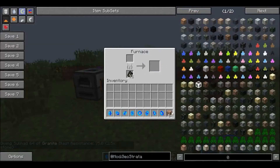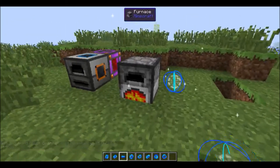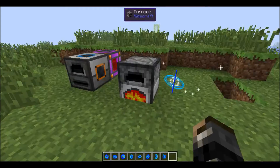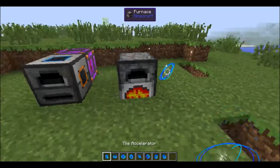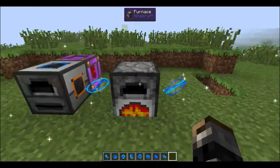So there we go — if I throw the granite in there, you can see that it starts smelting at a normal pace. If I add, into two, a tile accelerator beside it, it's going to start smelting at twice its normal rate. Now, the fun thing about these is they actually stack, and as you can see it's sped up even more.